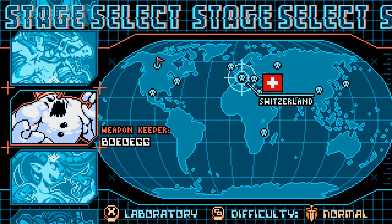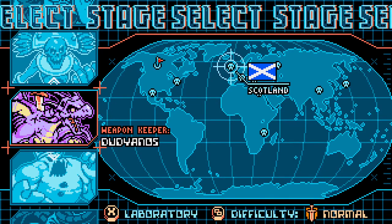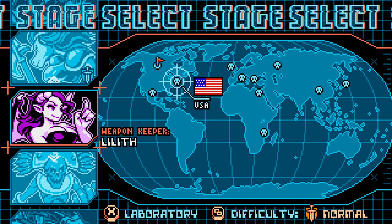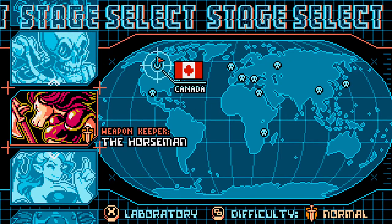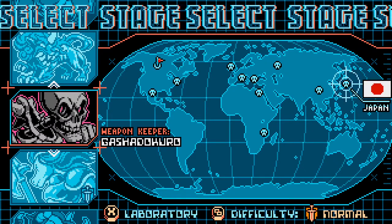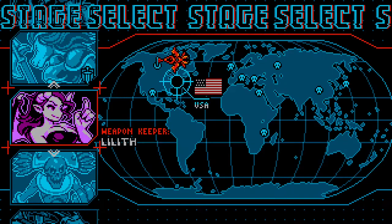This is what I mean by the Mega Man aesthetic — each one is based on a fairy tale or mythic creature from a native land. For instance, we have Lilith, based on a demon succubus from the USA, and the horseman from Canada. There's also Gashiro Koro — I think that's how you say it — from Japan, which is a demon. We're going to go for the main level, which starts in the USA.